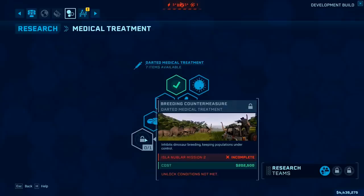Evening folks, this is Best in Slot and tonight we're going to speculate a little bit about Breeding Countermeasures, a piece of research you can unlock in Return to Jurassic Park, the new DLC arriving on the 10th of December. This is going to be mainly speculation but it is based in part on my personal experience getting hands on with the DLC.